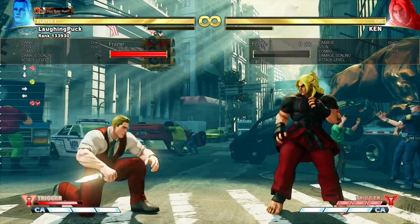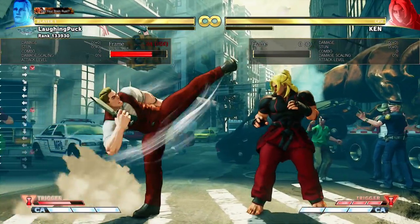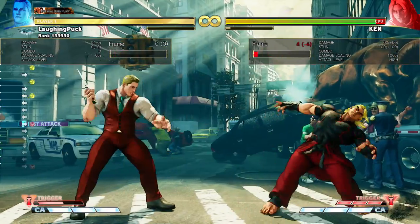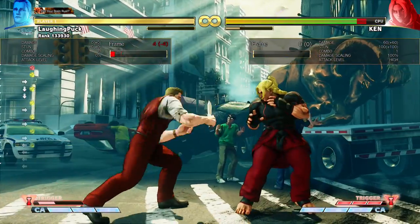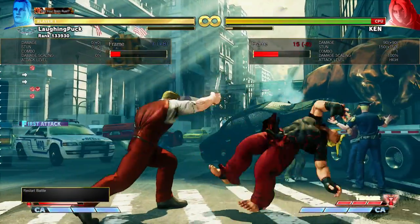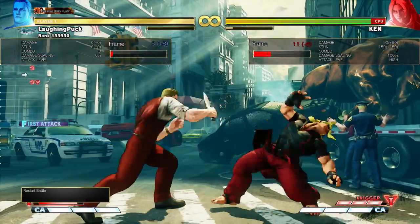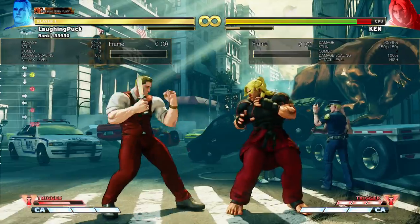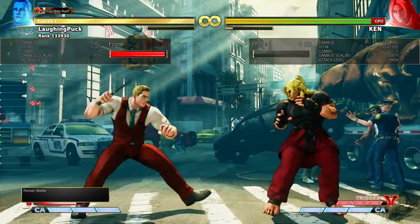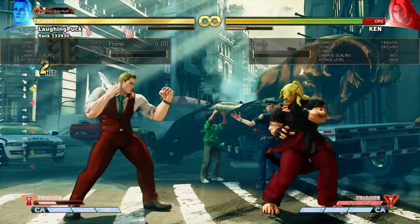As for his neutral game and how V-Trigger 1 changes it: obviously he gets a different anti-air, and he can still do his ruffian kick. This gives him really long-range pokes with his mediums especially. His heavy punch lunges him forward, and it's plus 8 on hit but minus 2 on block — so it's an okay poke. When you get the hit, you can combo into medium punch pretty much every single time, which is a really decent poke, and because of the massive range of your knife normals you can combo into that.